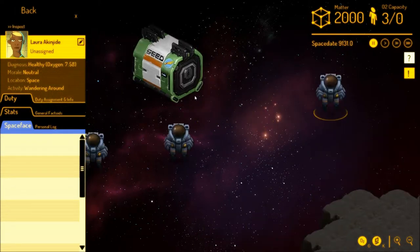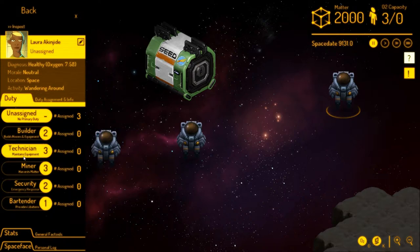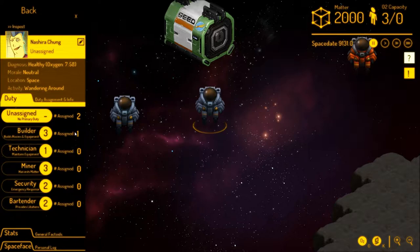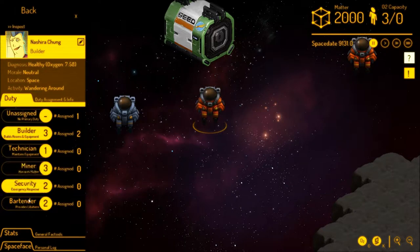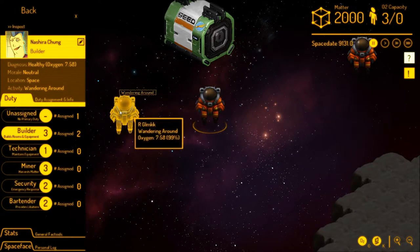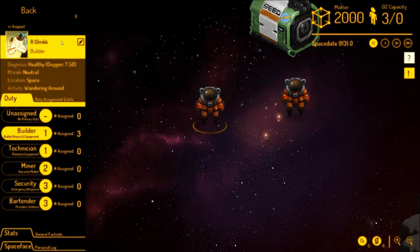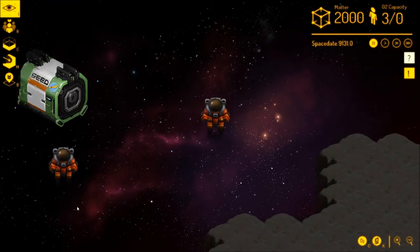To change their duties: this person is a technician, a miner, and has security guard and building in her skills. Right now we need her to be a builder, because we need her to build a room so we don't die. This guy is a great builder and a great miner — he's going to be hard to figure out. And this guy is basically only good at security, but he's going to be a builder today. He may not like it, but that's fine.